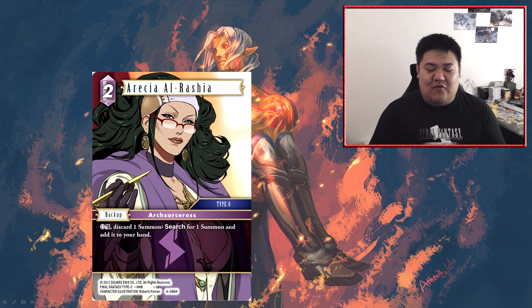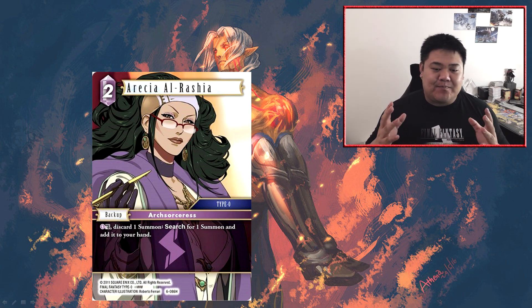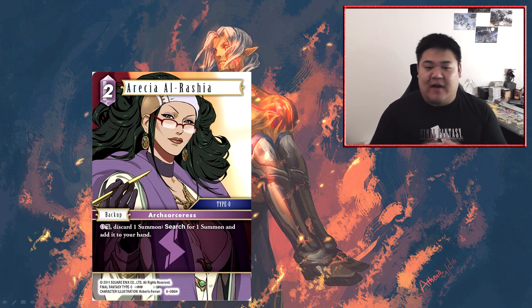Another niche use is Arisha in mono lightning: mono lightning has access to a pretty good EX Burst in the form of the seven cost Odin from Opus 1, which is just a seven cost EX Burst that destroys a forward. It's a very good EX Burst but very overcosted, so you generally don't want to hard cast it. Arisha gives you the option to effectively pay two CP to switch it out for a more relevant summon for that particular part of the game.